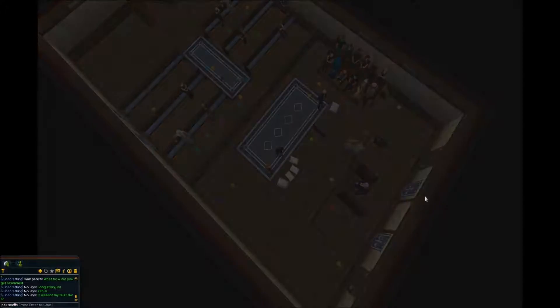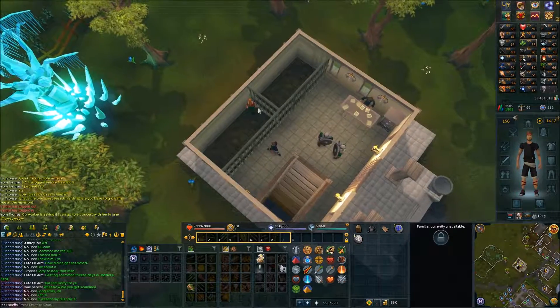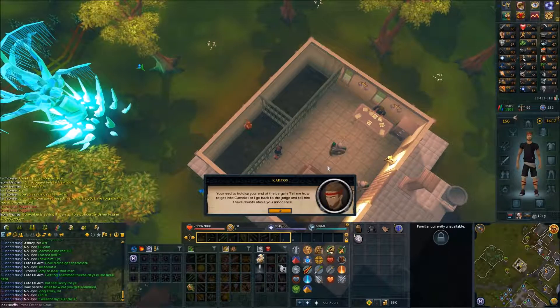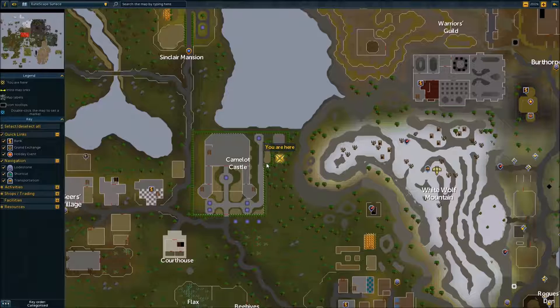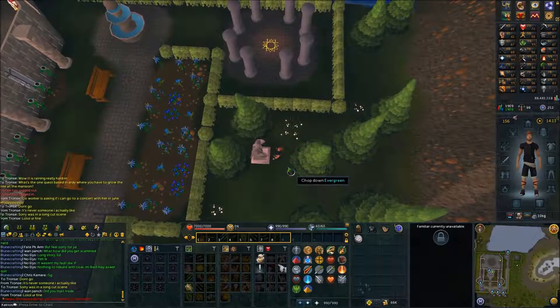Stand up against Anna's cell and speak with her. Then head northeast from the courthouse and go right next to Camelot Castle. Search the statue here and it will lead to a cutscene.